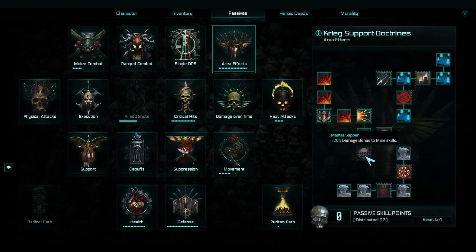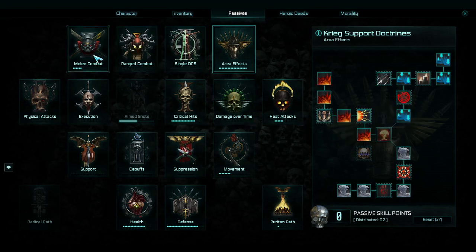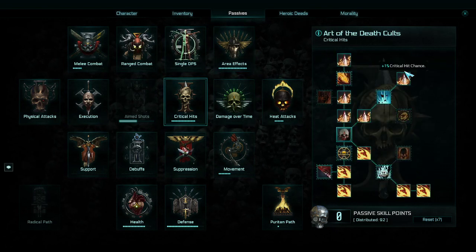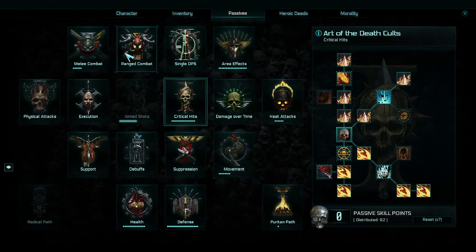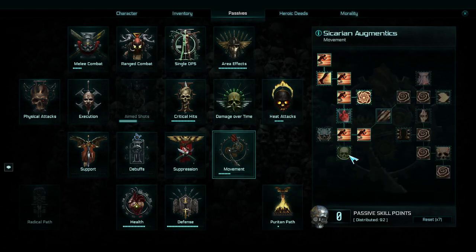I skipped the middle node and master sapper — I don't use mind skills and I don't care about cooldown. Next I went for crits and almost maxed this out as well, because crits are very good in this build.